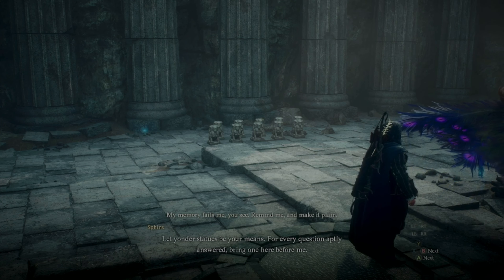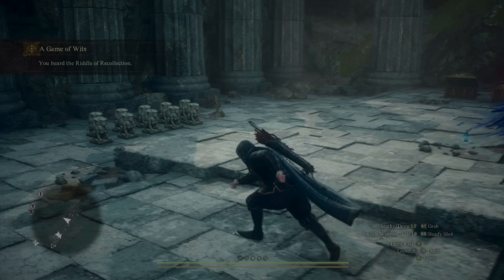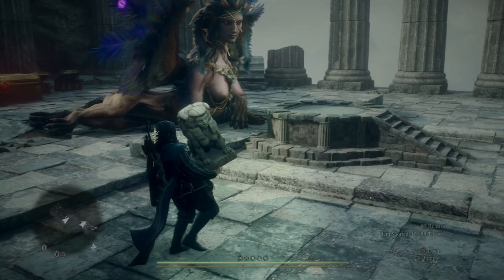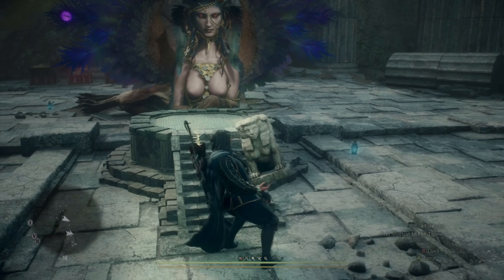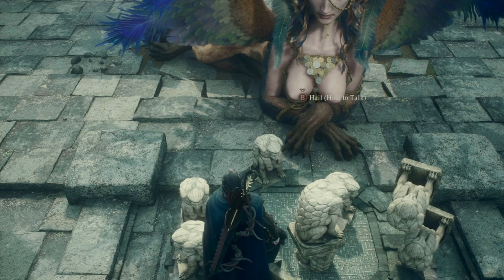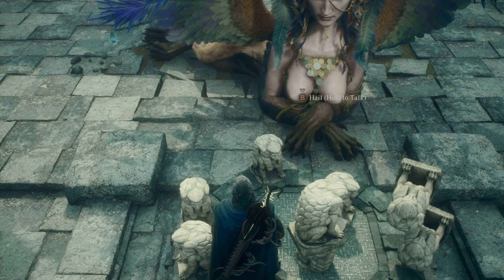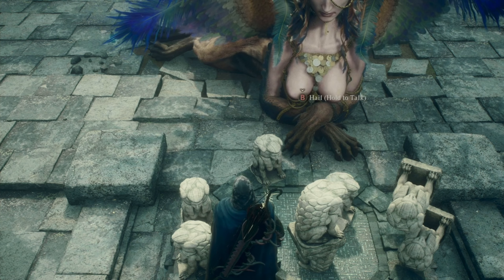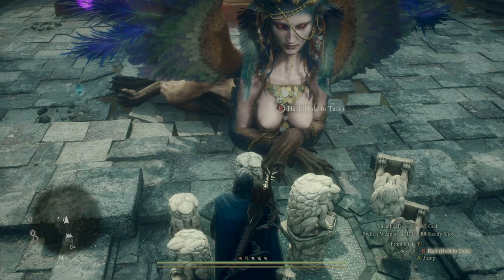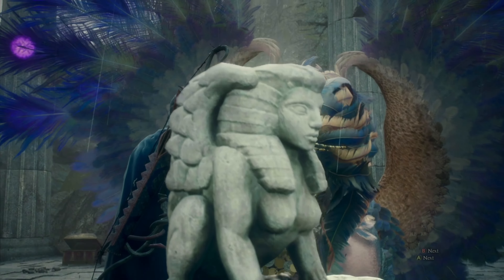Remember, you need to keep track of how many riddles you've completed. For this riddle, take the number of riddles completed and place that many statues on the platform in front of her. Once you have the correct number on the platform, talk to it. Note: if you failed any riddle, that also counts toward this number — it's completed plus failed combined. But you should have all of them if you've been following the guide.